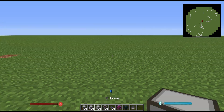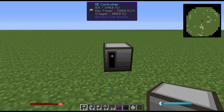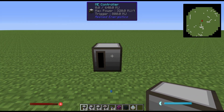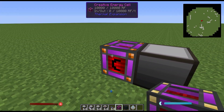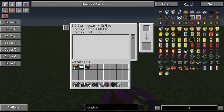So how is it made? Starting off, we take our ME controller and place it. This is the core functionality of the whole network — without this part, none of it will run. This is also the part that we give power to. You can see that the green bar is full, it's running, and it has power. By itself it only uses 1.2 MJ a tick, which is obviously really easy to power.